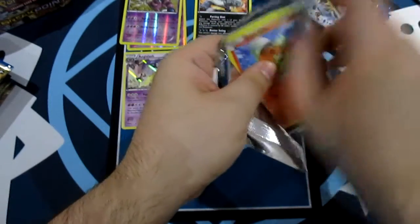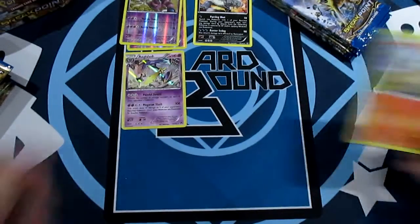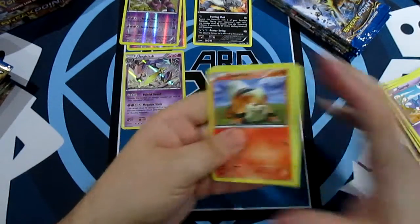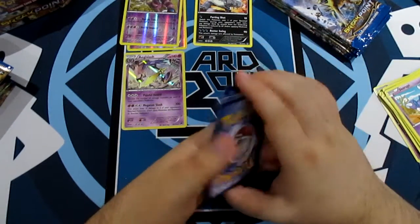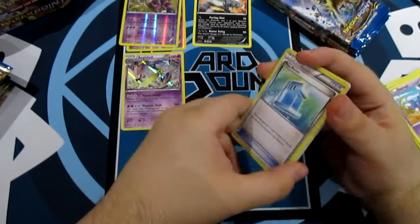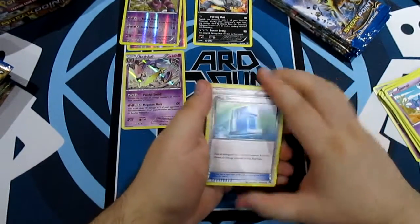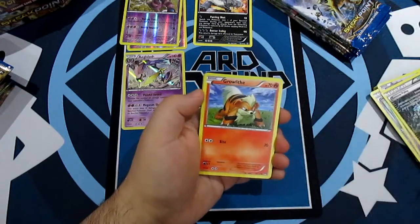If there is one ghost that I like, it's Gengar and Golurk. Golurk's pretty cool - it always reminds me of a Big Friendly Giant. No, it reminds me of Laputa: Castle in the Sky. But then there's also the one where Vin Diesel plays the robot - Max Potion - the Iron Giant! That was it.